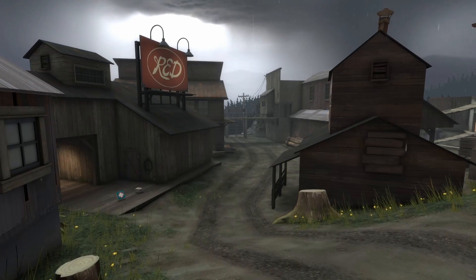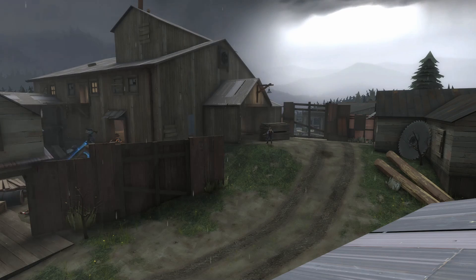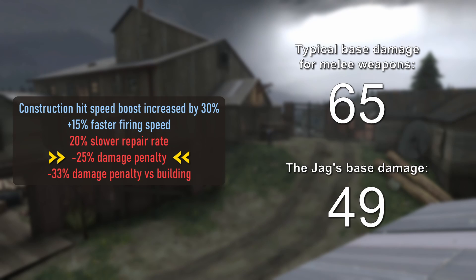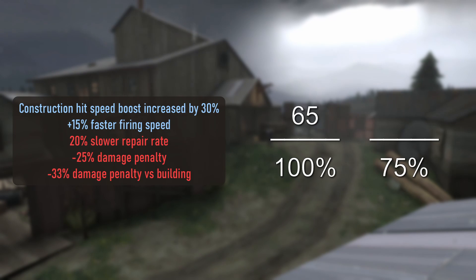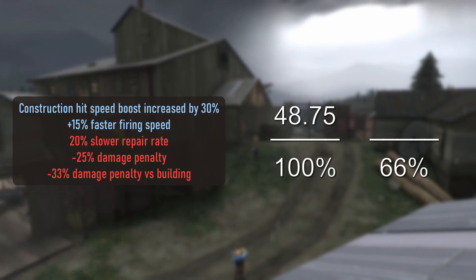All that's left now is the question: why does the Jag function so strangely? Let's examine the weapon's stats. The weapon's 25% damage penalty makes the base damage of 65 into 49. With simple cross-multiplying, we can determine that 75% of 65 is 48.75, which rounds up to 49. Now we can do the same math again for the second damage penalty — the 33% one only for buildings. With simple cross-multiplying, we can determine that 66% of 48.75 is 32.175, which rounds down to 32. This explains the damage to buildings being 32 damage nice and neatly.